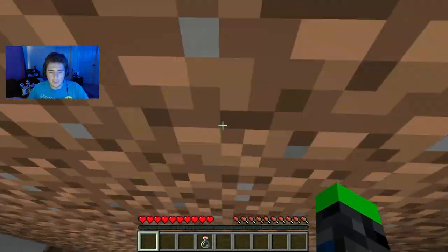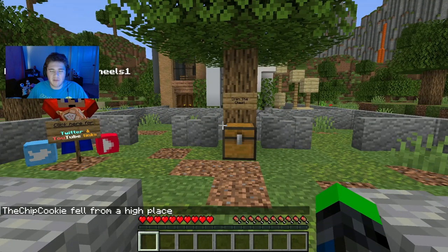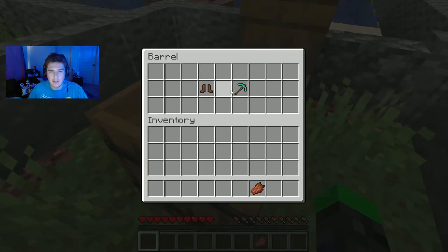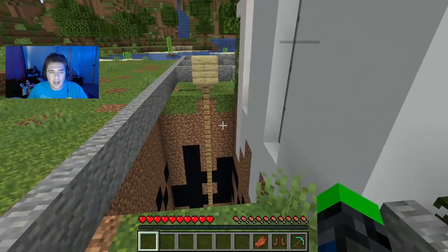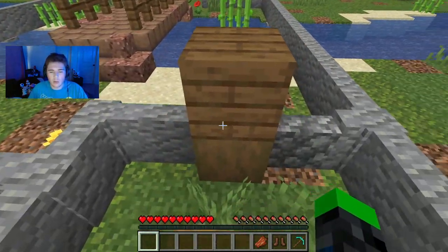Oh no — I didn't jump. I'm failing at the easiest parts. Third time's a charm. Actually remember to jump this time. There we go. Hey, we got boots. Oh — okay, I guess we can go this way. Or not.